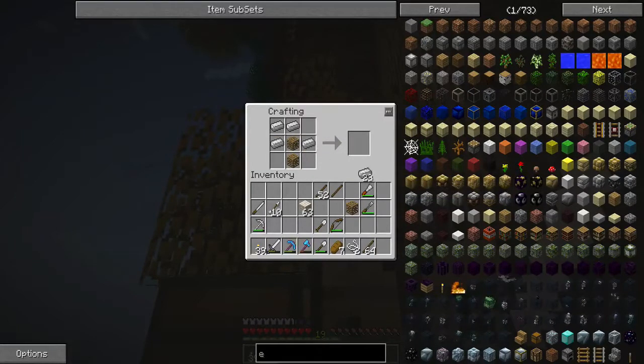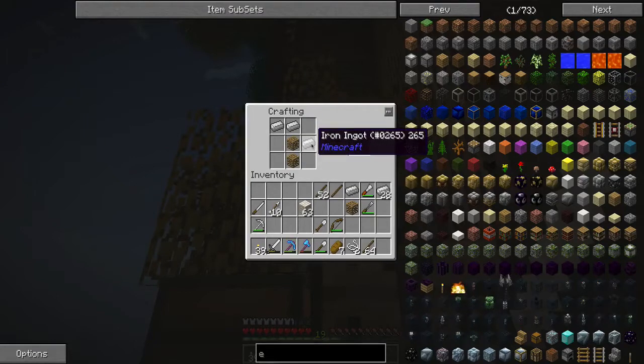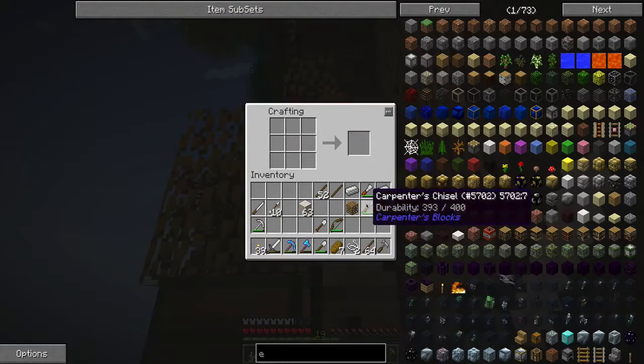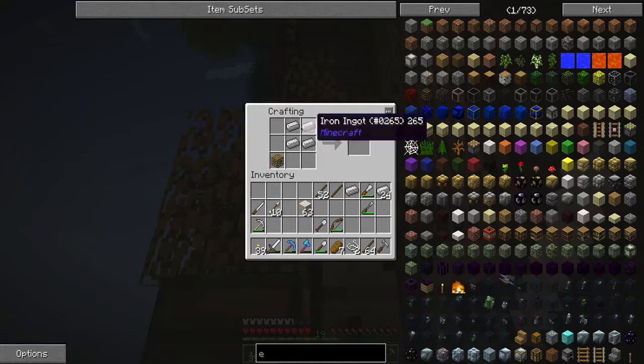I had it right the first time, I believe. Just the two iron at the top and one on the side, and then your carpenter blocks instead of sticks makes a hammer. And then you can make the chisel. You have four iron and then one crafting issue right there. That should make a chisel.